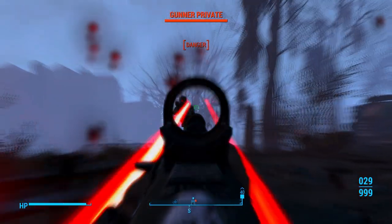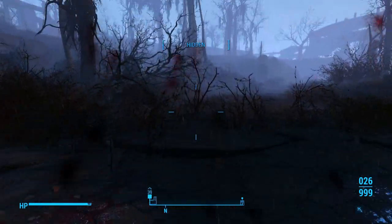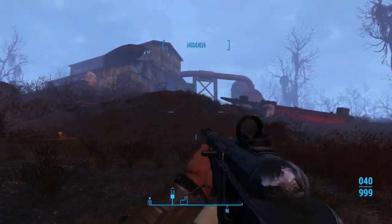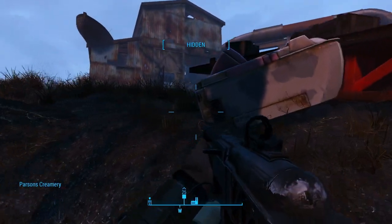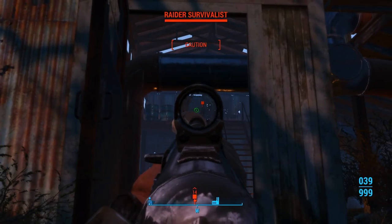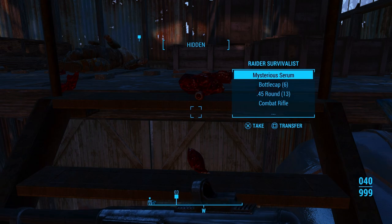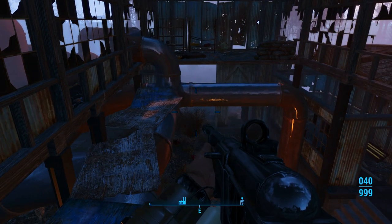Take out these gunners. Right here is the courier that got ambushed. Here's the Parsons Creamery. We're going to go to the top here, grab the mysterious serum. We're going to bring that back to Jack Cabot.